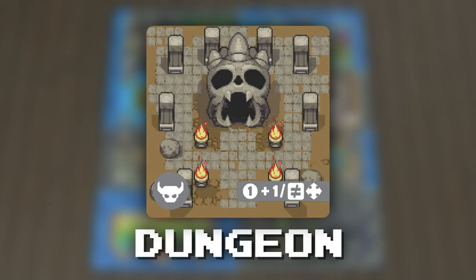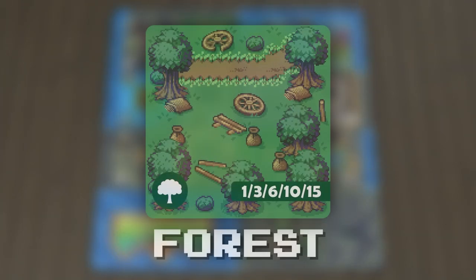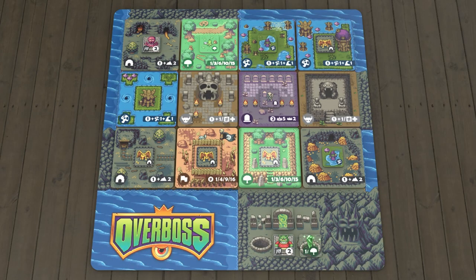Each dungeon is worth one point, plus one point for each different terrain type bordering it. For example, this dungeon has four different terrain types on each side, so it's worth five total points. Your forest score is based on the total number you have collected. For example, this player's two forests are worth a total of three points.